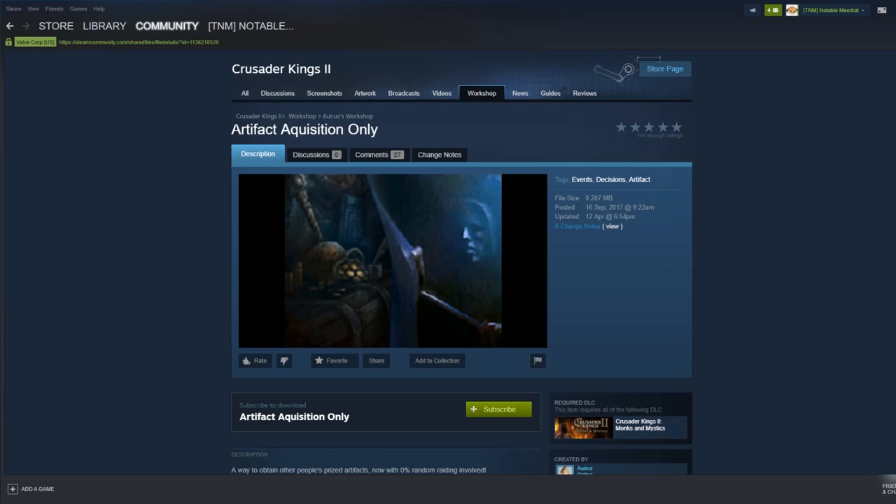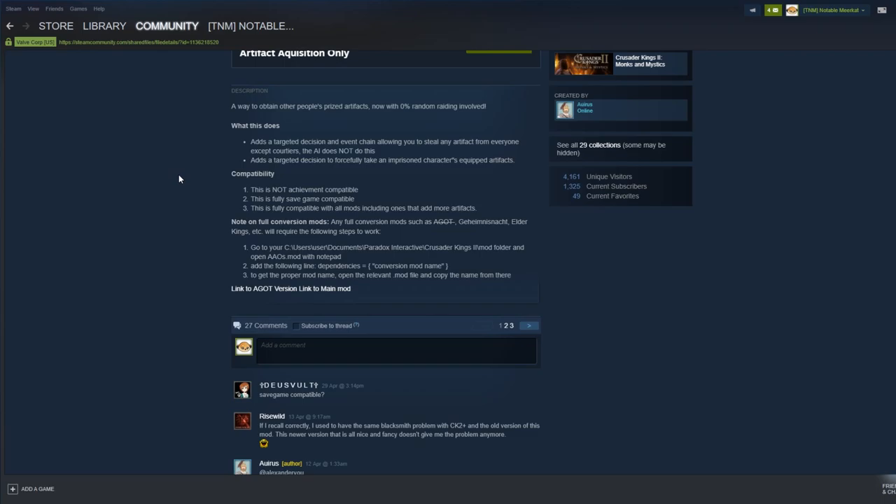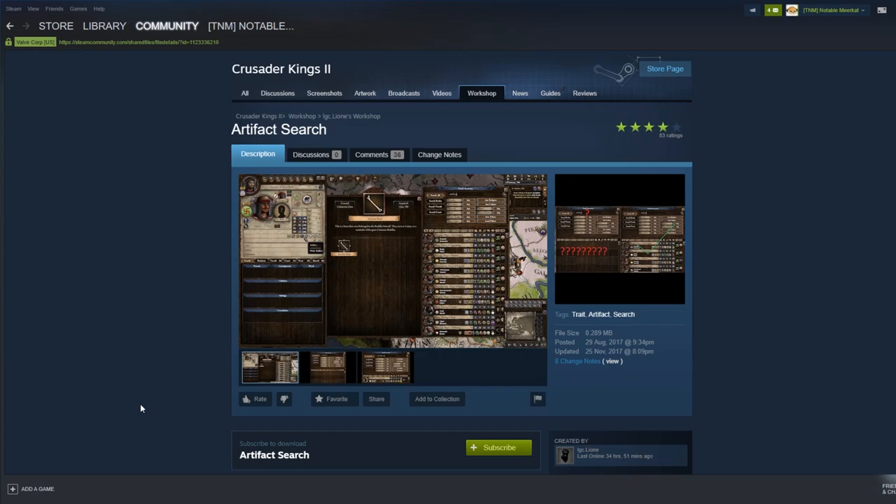One of my favorite mods, showcased in pretty much every series, is the Artifact Acquisition mod. I'm using the variant that only adds to the stealing aspect. The full mod includes extra artifacts but requires more compatibility work to get working with Mythos, CK2 Plus, and Floggy's Tech Mod. This allows you to go on a big event chain — a targeted decision against AI or other players — and based on your stats, traits, and who you take with you, you get a chance at stealing an artifact.